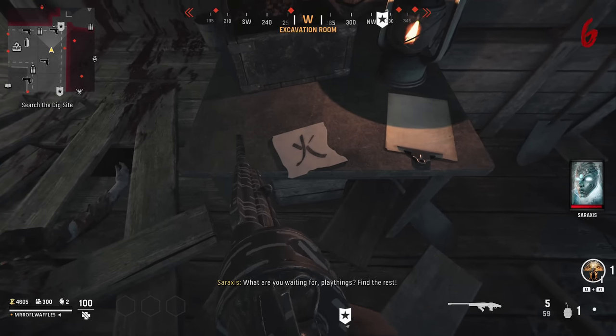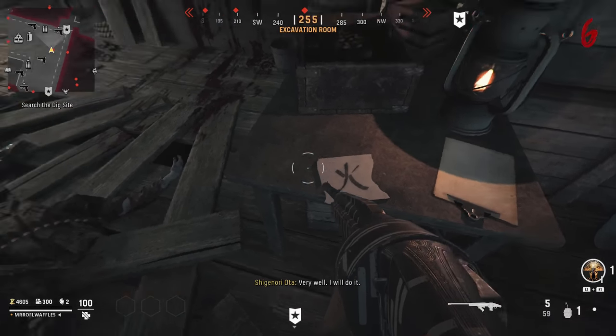To fully see that third symbol, you need to shoot some books lying on top of it and they'll fly away, revealing the full symbol.